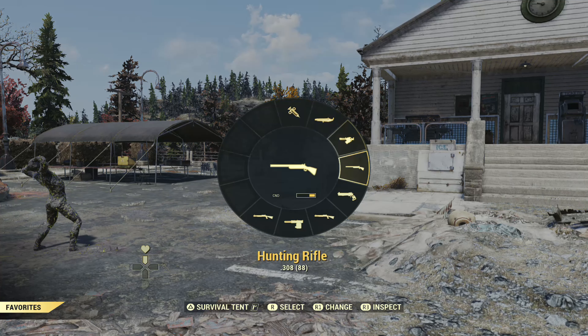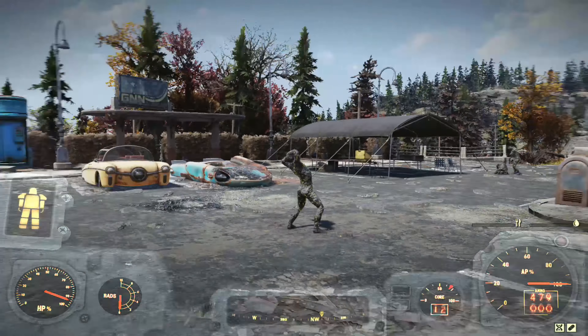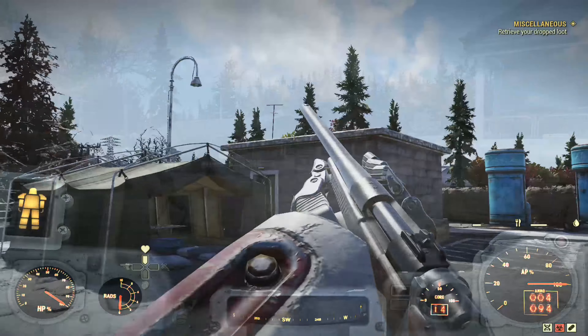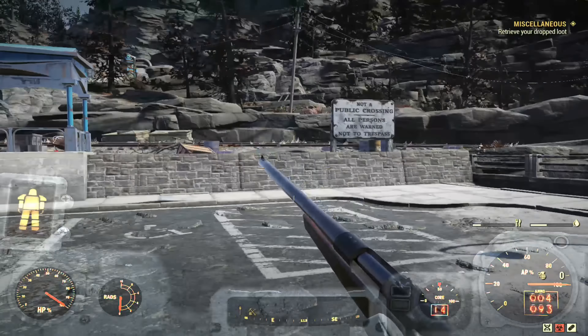You can use any weapon you want. If it is single shot, this is the best way to do it with single shot weapons — use the favorite wheel. For this next step, we want to use one of the weapons in our favorite wheel. The first weapon that we choose will be the one the ammo is swapped over to.